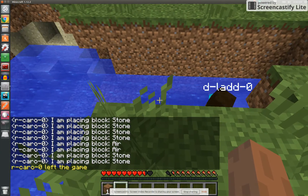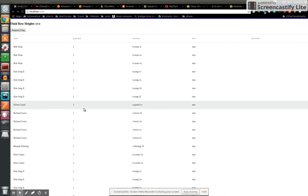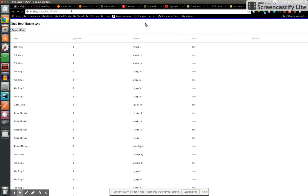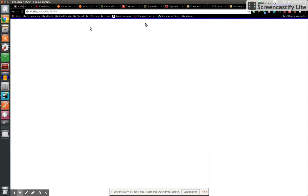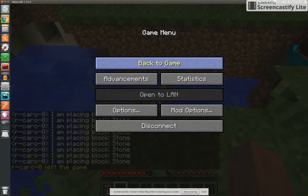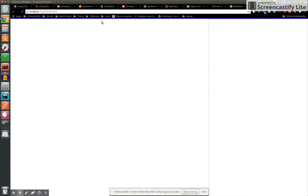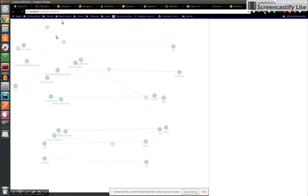I'll give you an example. We've got DLAD0 — let's take a look at DLAD. These are all the Generation 1s; we've got a bunch of Generation 1s flooding here. The command is box slash DLAD0 — actually there's an extra letter there: L-A-D-D. Gotcha.